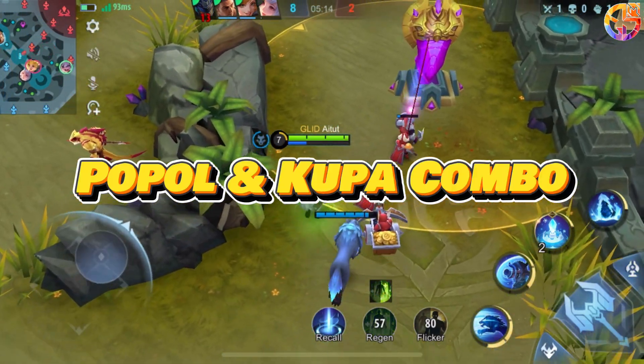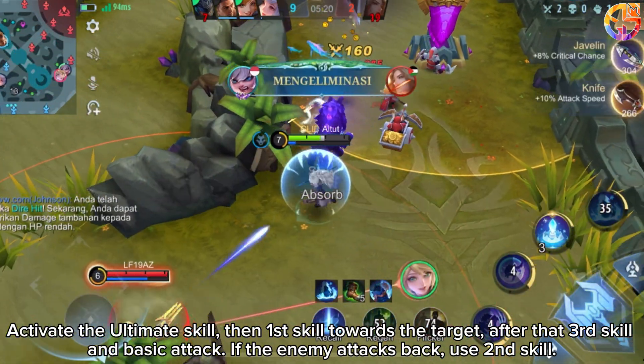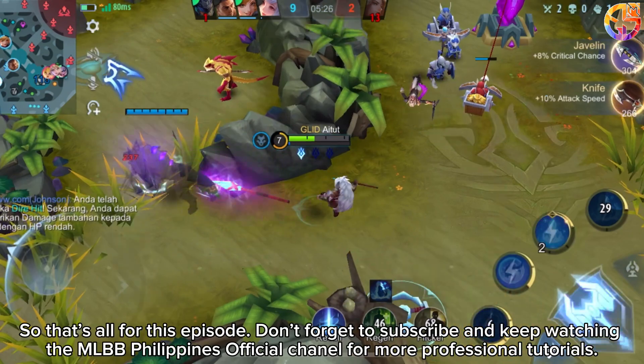Papal and Kewpa combo: Activate the ultimate skill, then use the first skill towards the target. After that, use the third skill and basic attack. If the enemy attacks back, use the second skill.